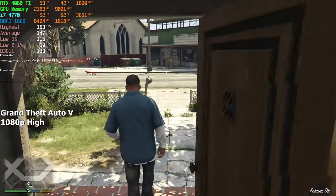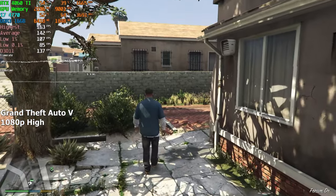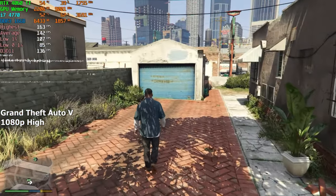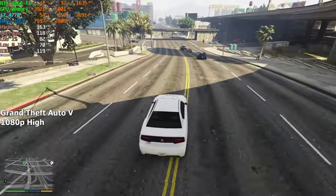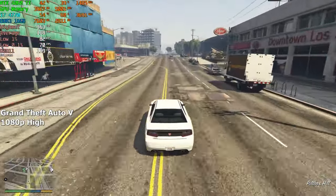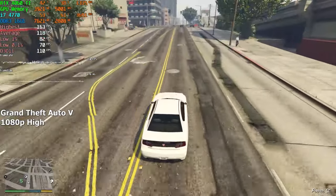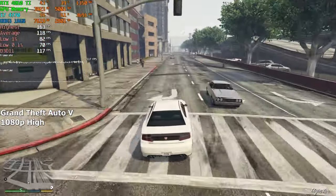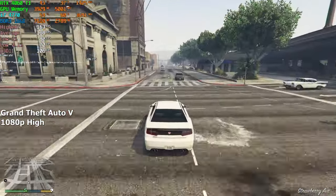Let's begin with GTA 5. This game came out in 2013, just like our CPU, and as expected, the i7 handles it without a problem. After driving around for about 10 minutes, we achieved 118 fps on average. The settings were set to high and crowd density was maxed out. It's an old game so no stutters, but let's use this as a starting point — it's only going to get more demanding from here.